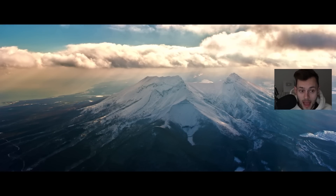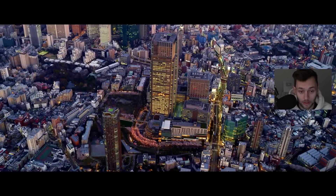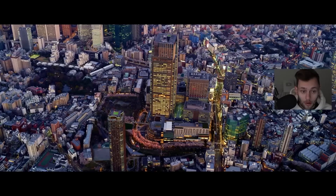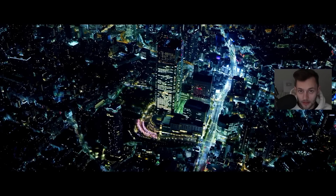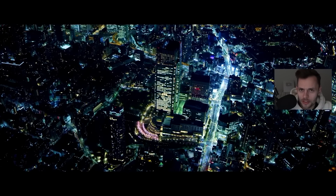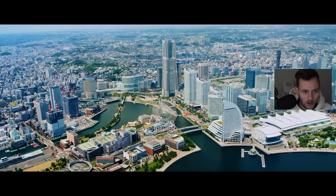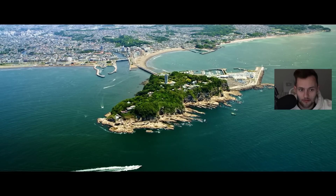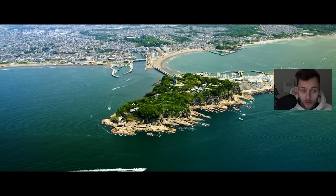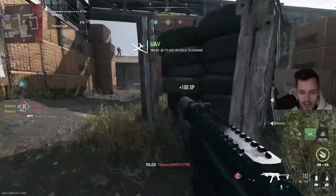A newly made map in the skyscrapers of Tokyo would be really, really cool. Maybe another one set in a Japanese forest — Japan has mountains, it snows in the northern part, there are islands too. Japan has really sick geography and they could make a lot of cool uniquely made MP maps based around that region. We'll see what we end up getting — it could definitely be super cool.